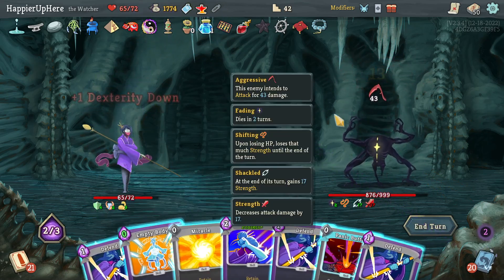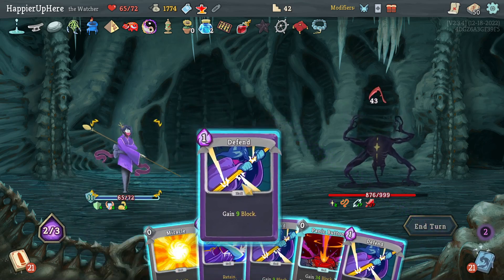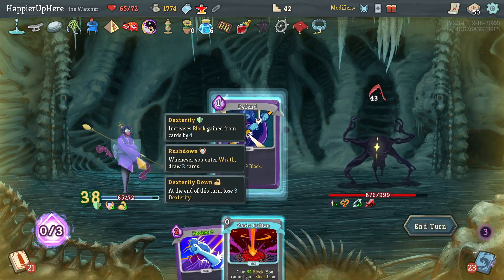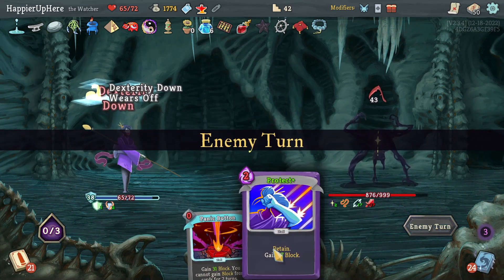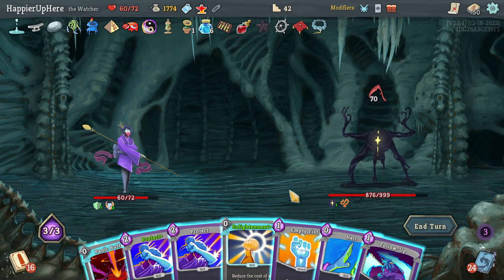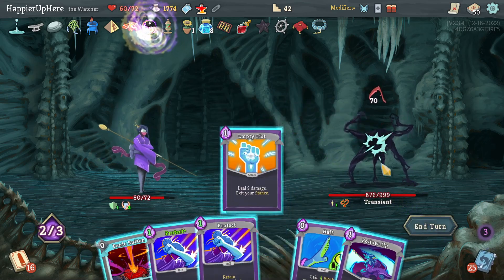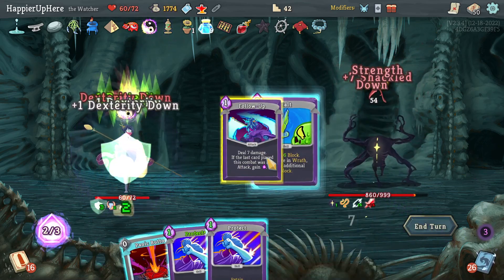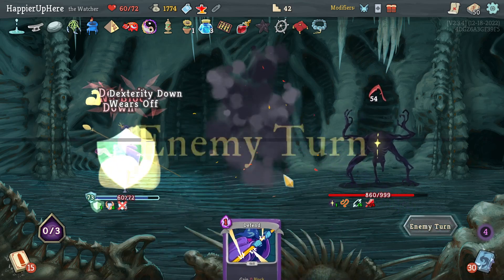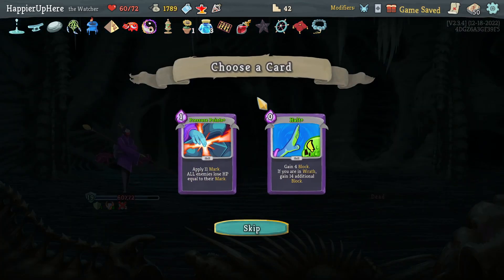I need to come up with 43 block — that's a lot. Empty Body, Defend one, Defend two, Miracle, Defend three — I only lose five HP here and use Panic Button next turn. Actually I'll have to use Panic Button this turn. Enlightenment helps, then Empty Fist, Follow-Up, Halt, then Protect one, Protect two, and Panic Button.